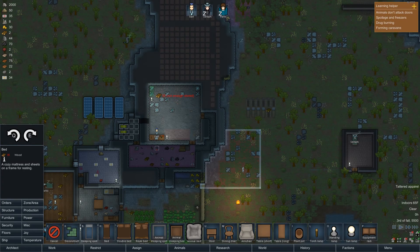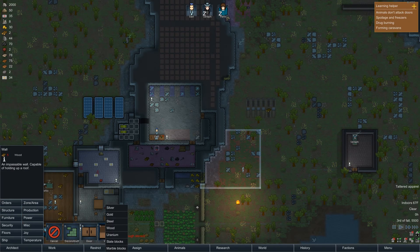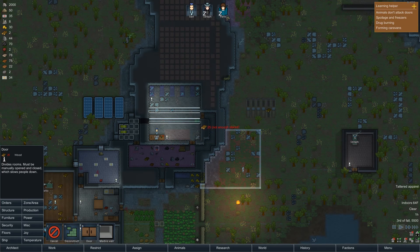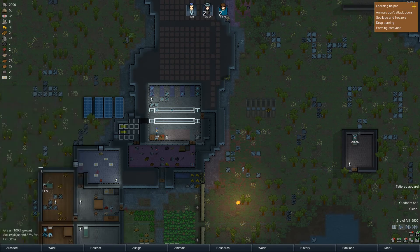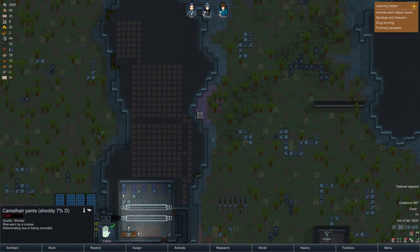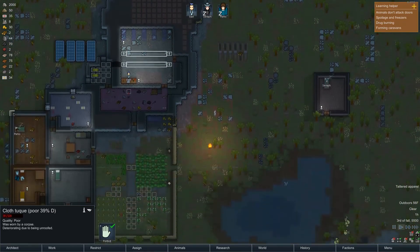We're actually going to have four prisoner slots and a medical bed. We have our area up here squared away — the top half we want to make a medbay. The bottom half is going to be our crafting area. We're going to use marble to go across this way and that way, and we're going to throw some doors in here. Boom — we got our medbay.